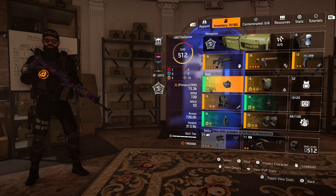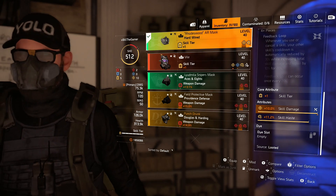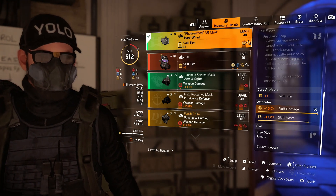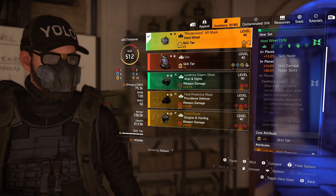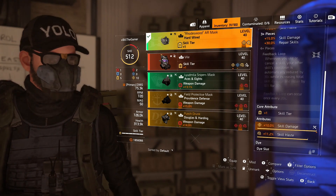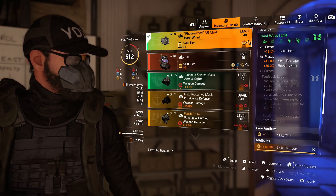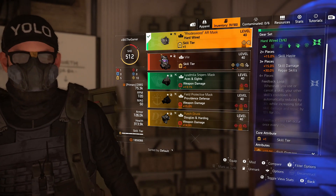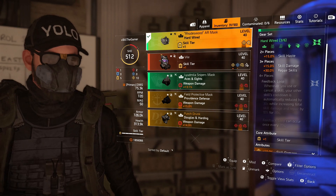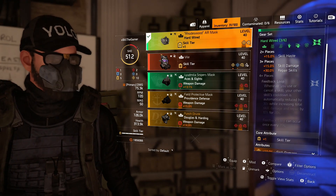If we have a look at my skill build, I run three piece Hardwired. If you get the four piece, whenever you use or cancel a skill, your other skill's cooldown is automatically reduced by 30 seconds. On this build I run the Striker Drone and the Assault Turret — they have like a 14 second cooldown, so reducing it by 30 seconds is overkill. It also increases your skill damage and repair skills by 10% for 20 seconds, going up to 25% with one of the talents. The feedback loop can occur once every 20 seconds, down to 10 seconds with the other talent. But I've been told by a lot of people in the comments that if I just run the standard skill brand sets, I can make a better build than what I have with Hardwired. So that's another pointless gear set.